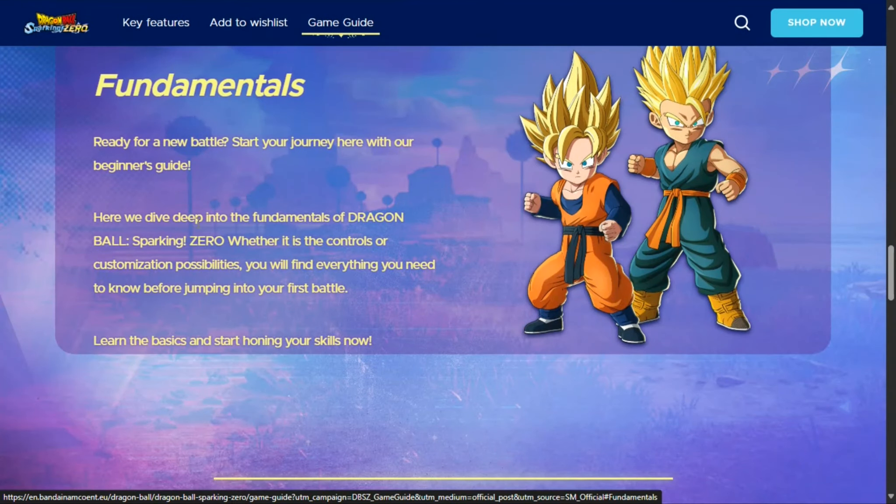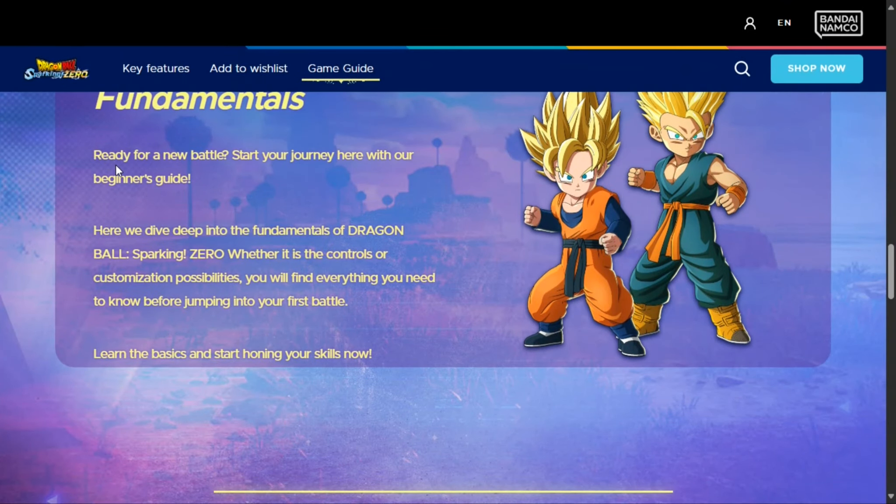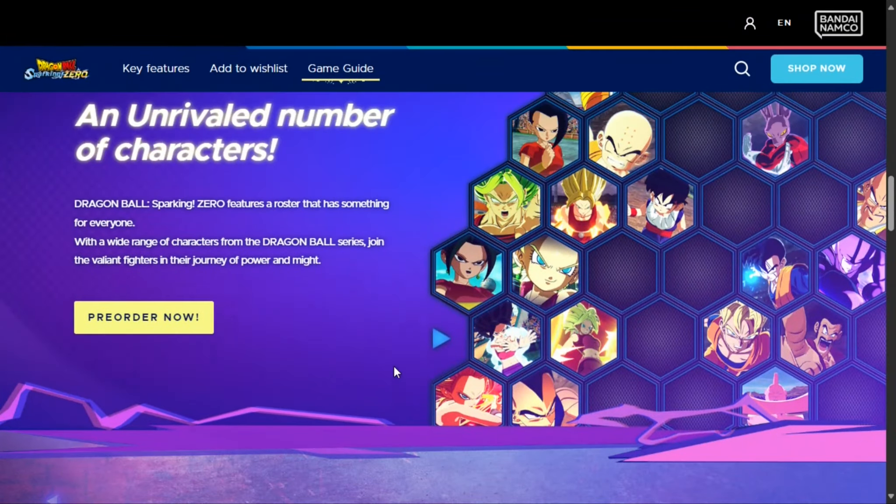Fundamentals is right here. If you click on it, it takes you down to it. Fundamentals — ready for a new battle. Start your journey here with our beginner's guide. Here we dive deep into the fundamentals of Dragon Ball Sparking Zero. Whether it's the controls or the customization possibilities, you will find everything you need to know before jumping into your first battle. Learn the basics and start honing your skills now.